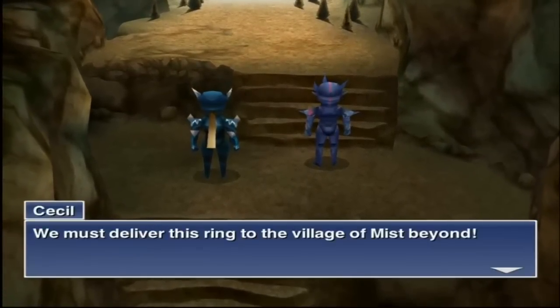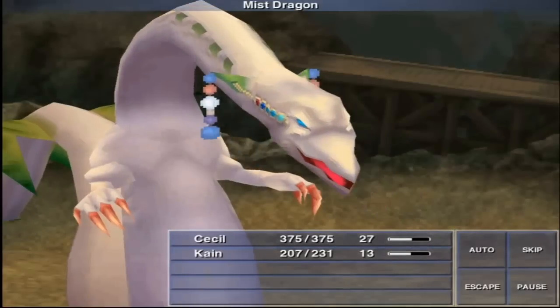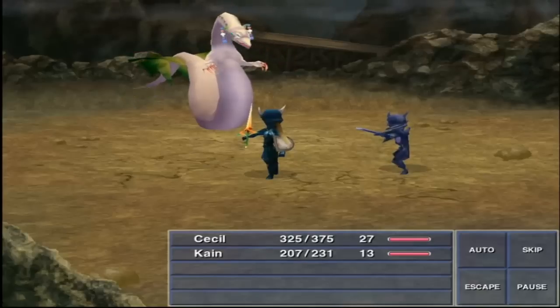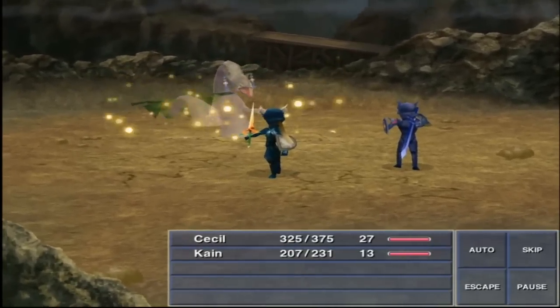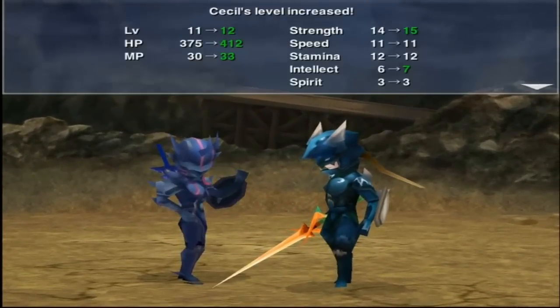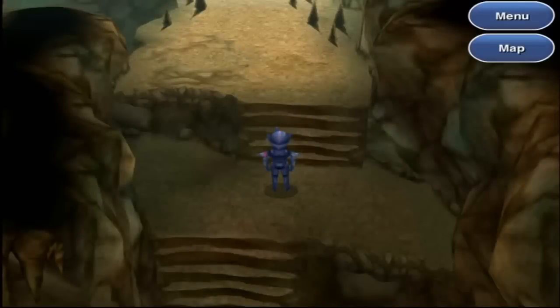The next boss for Dark Knight Cecil might pose a little threat, but I've got the Brace Augment so I shouldn't have to worry. This Mist Dragon doesn't stand a chance. Look at that — it's dead already. Counterattack, critical hit, death. I guess it won't be showing off the power of Kain and Focus and Jump and the Onion Sword until the Barbariccia fight. He'll be a lot stronger then.